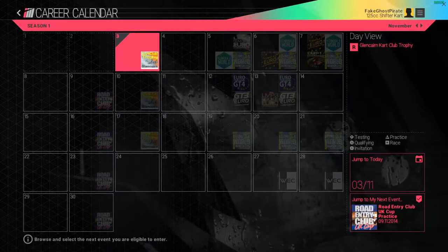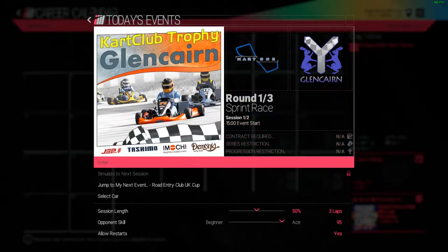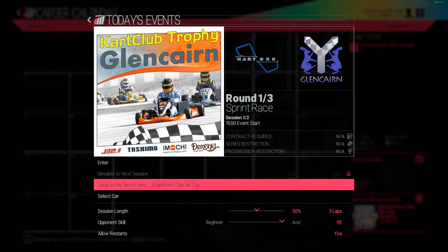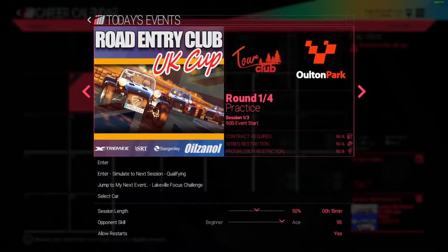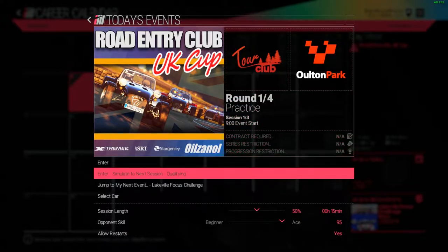So we are going to skip this kart club trophy, which is like an invitational — there's only like three rounds — and jump to my next event. Road Entry Club UK Cup. It's four rounds. First round is at Oulton Park. It looks like it's in the Caterham Super 7, which is a fantastic little car. It looks like we are going to get a practice session.